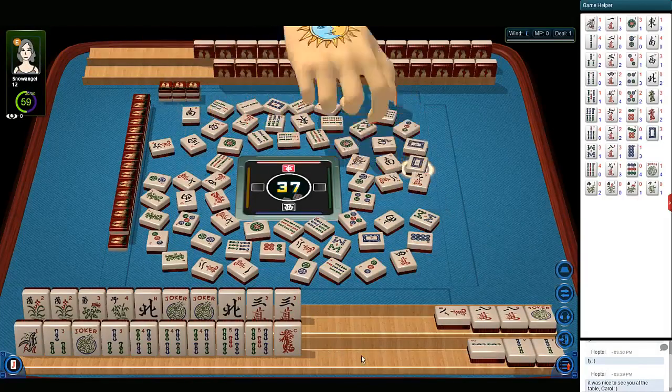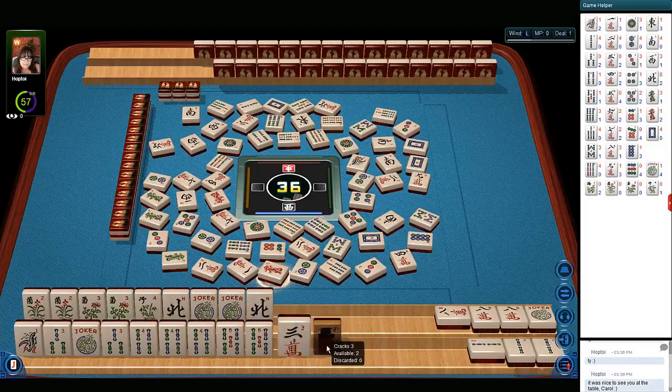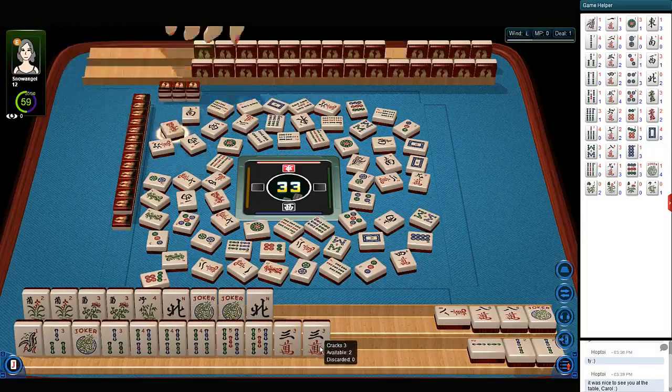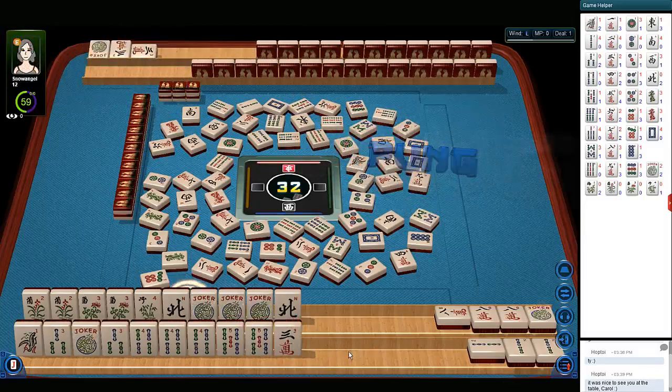We're in the end game now. White dragon. There's our flowers. Red dragon — so we're ready on the quint with a north or a joker. Nine dots. It would be nice to get the eight crack. Seven dots — that's a fresh tile. The three crack is fresh too. Red dragon. There's a mahjong. Three characters. Pung — we get a joker.